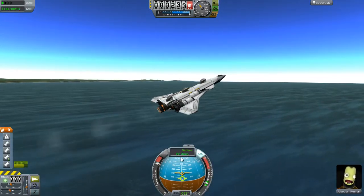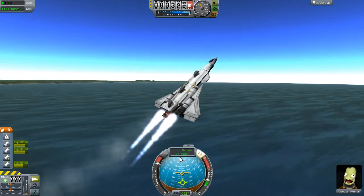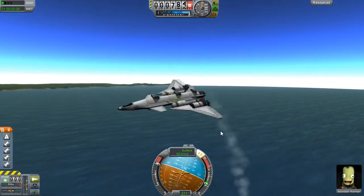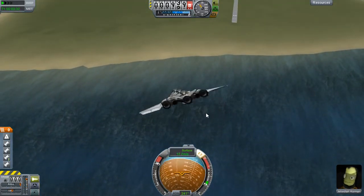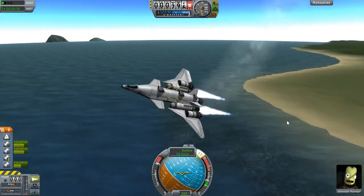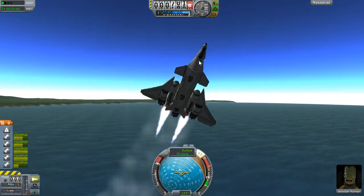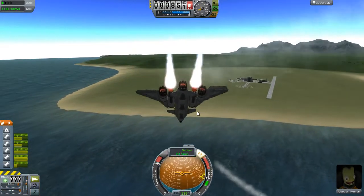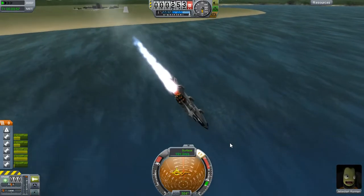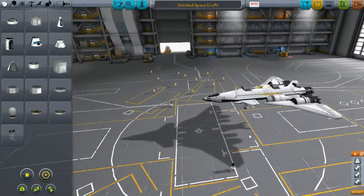We are losing a whole lot of speed though, so maybe it won't. Let's kick these in again. Bad, bad, bad, bad. Let's kill all the engines for a minute and see if we can get this thing to rotate well. I just kicked in everything — let's see if we can get this thing to work. Nope. Yeah, that didn't work. Let's go back to the hangar and try something.